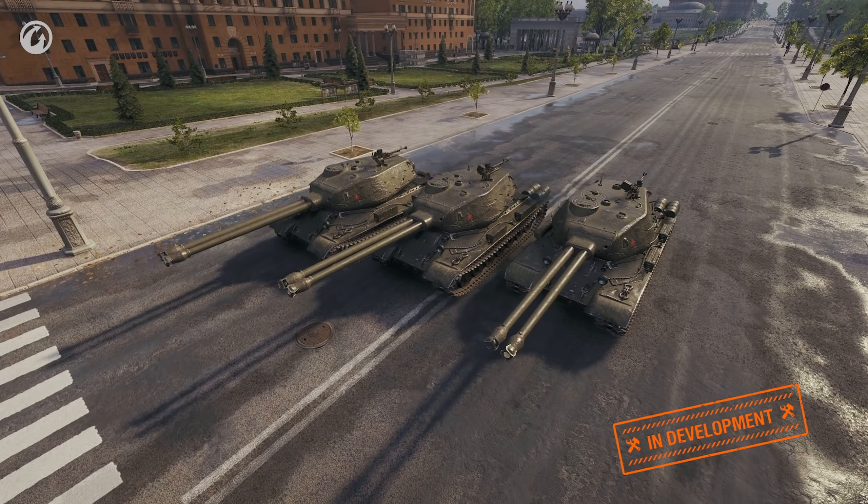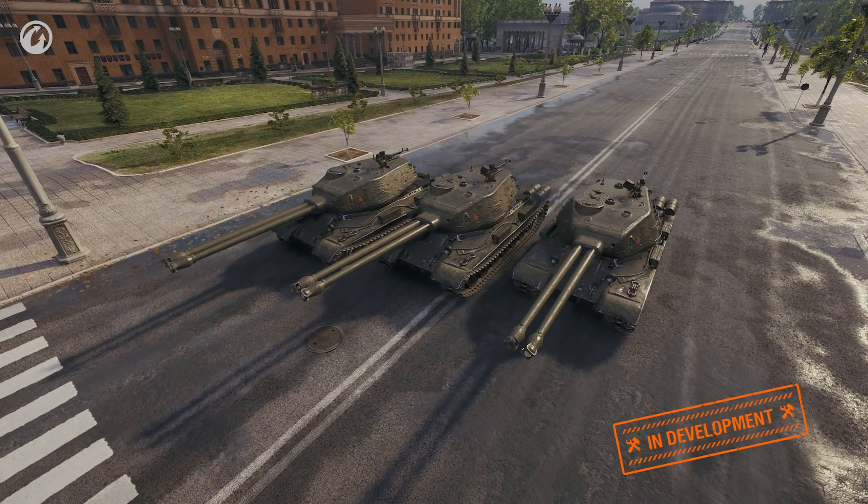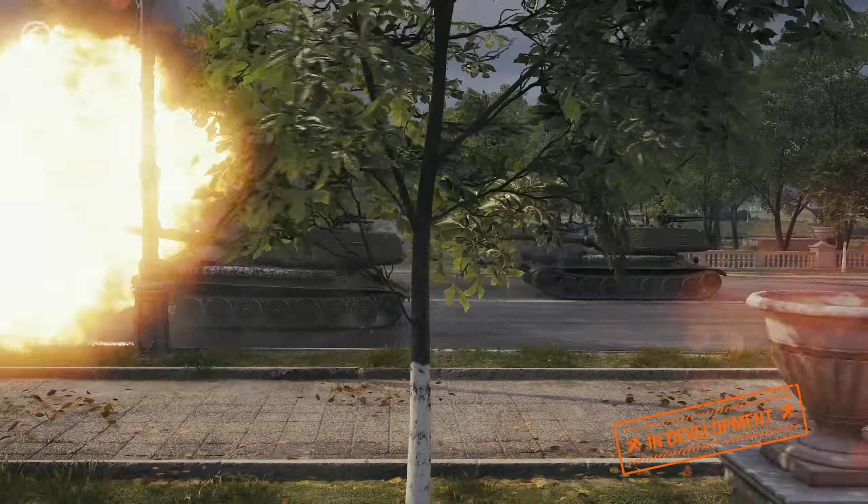Double-barreled vehicles have another peculiar feature that wasn't shown in the first video— some exclusive content. After the double shot, the vehicle rolls back a little. But if you played a certain great car-stealer game, you surely remember that if you turn the turret 180 degrees, get some speed and take a shot, something remarkable will happen.